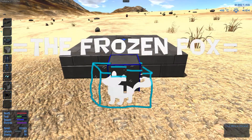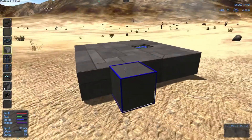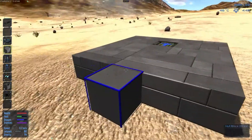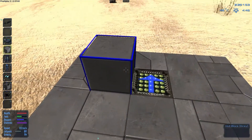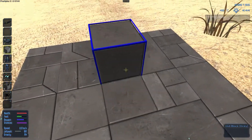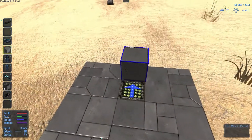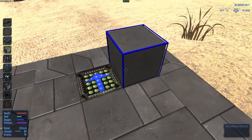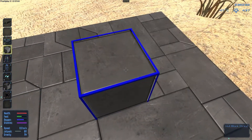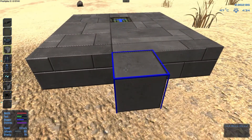Hey, what's going on guys, it's Jeremy with the Frozen Fox. I'm going to show you how to create a ground vehicle. You're going to start off with your base block, which takes a core — the game gives you one when you start out. You'll also have to make a hover engine, and after you get that made, you can start adding your blocks.